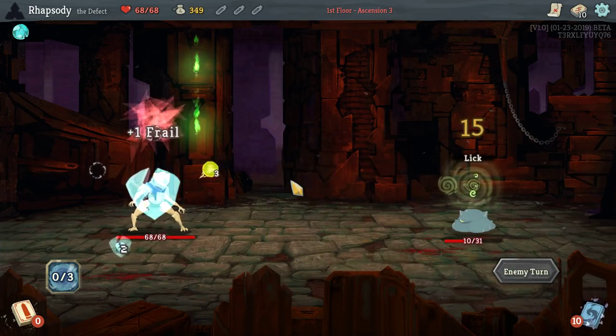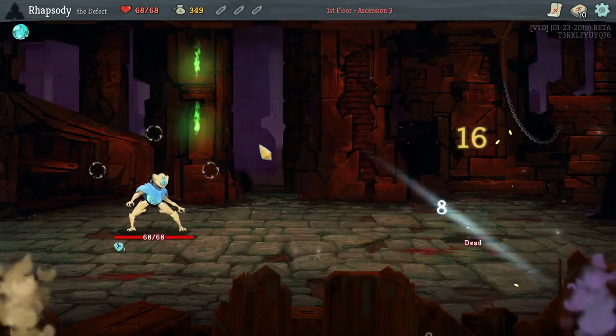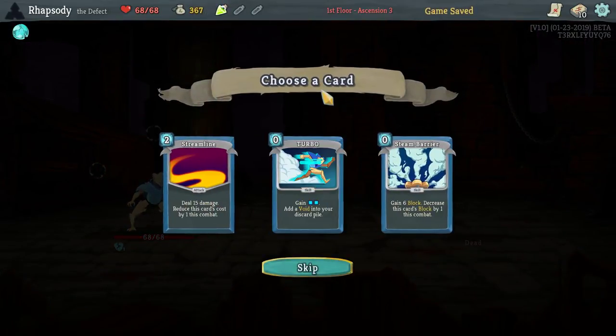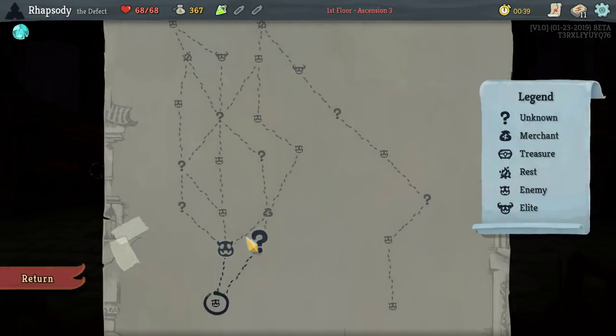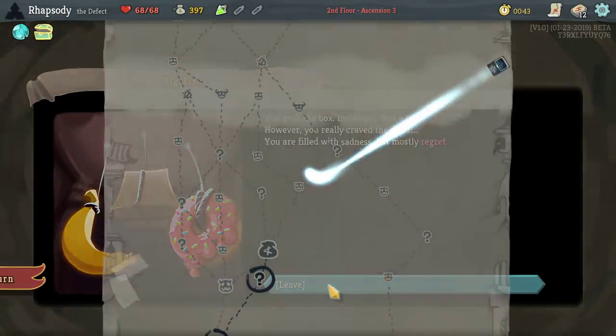I use the Zap there just because in 2 turns it deals as much damage as a Strike, but it also means that had I drawn dual cast without Zap, I would have had the kill already. Take a Streamline here just so that I can take out some early elites. Sure, I'll take a free Relic.